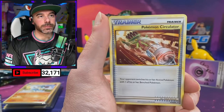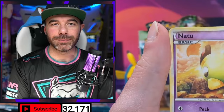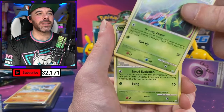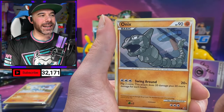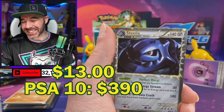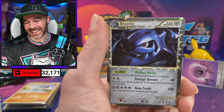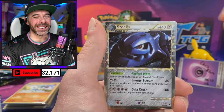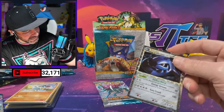We got Pupitar, Pokemon Circulator, Super Scoop Up, Natu, Teddiursa, Carnivine, Weedle, Onix. Let's go — very, very sick! I love this card. And a Fearow behind that — but the Steelix Prime!